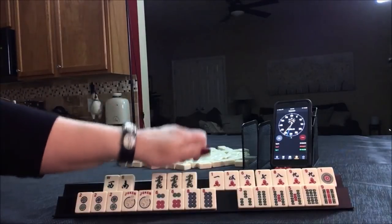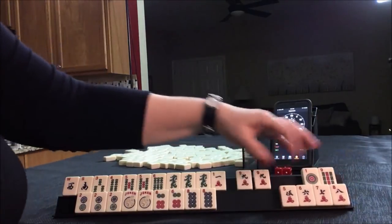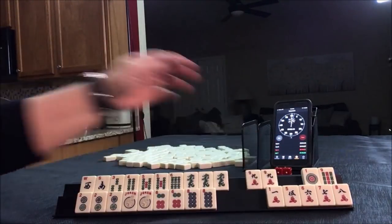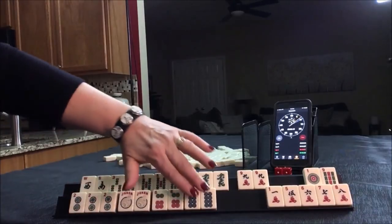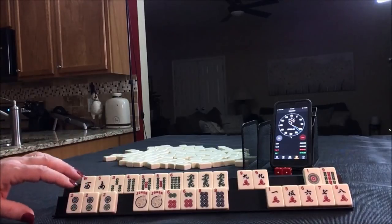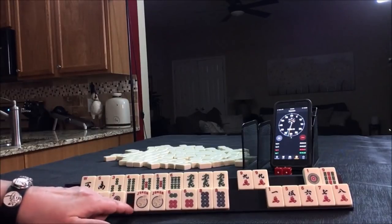I think what I would do — this is how I would play it. These would be my discards. Joker bait. Two, four, six, eight — maybe the second hand down. We have no four dot, so that's going to be the risk here. Two, four, six, eight — fourth hand down. Two, four, six, eight — we have that gap. That's the only bummer here.